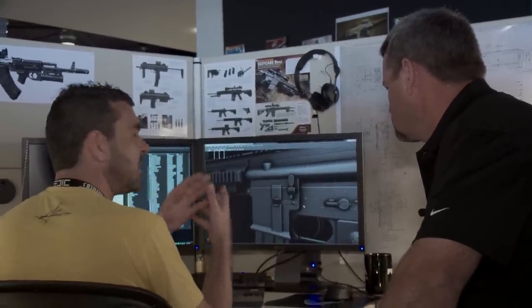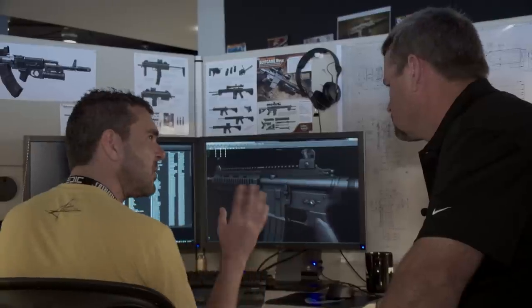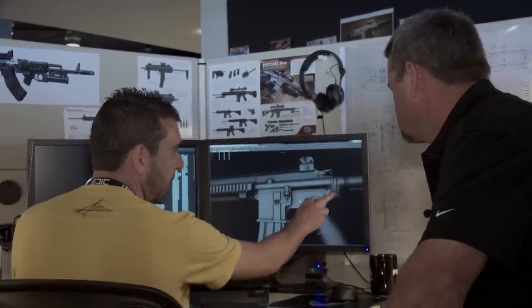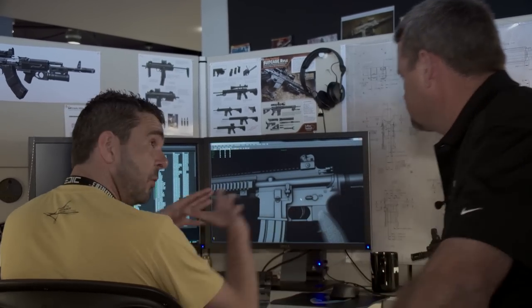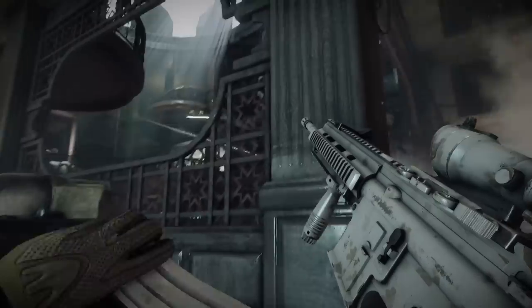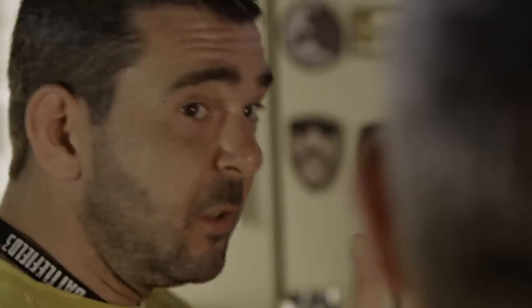The way the gun behaves under light tells the story of the weapon. The 416 has very subtle things specific to it from a form factor perspective — like this little beveled area here, and the mag well being more fluted and flatter. We need to make sure they're reading as you'd expect. When you get into the game, the camera perspective can foreshorten things, so we'll adjust the field of view so the gun looks how you'd expect it to.